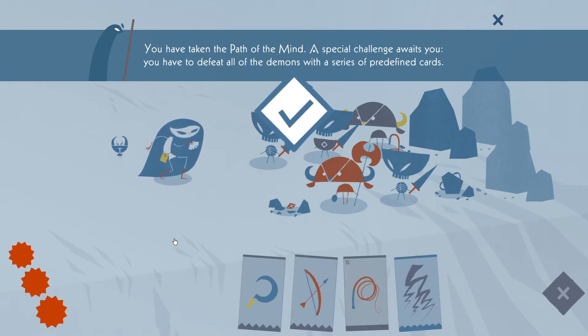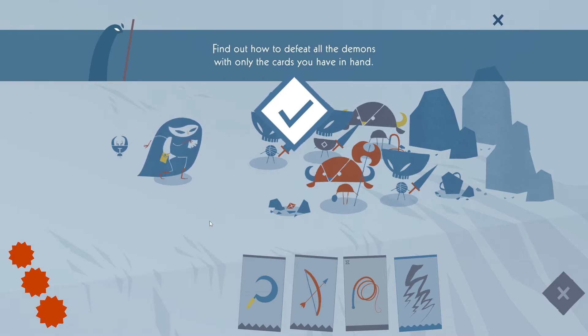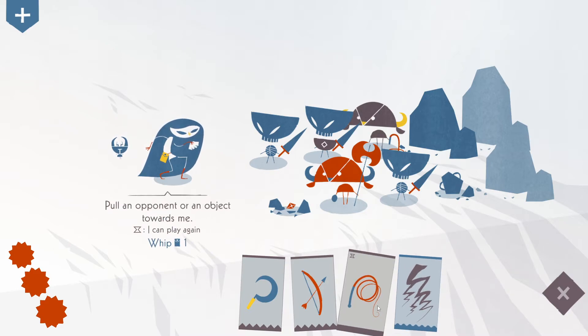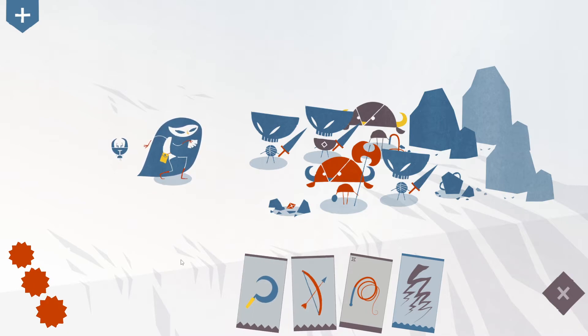Alright. You have taken the path of the mind. A special challenge awaits you. You have to defeat all of the demons with a series of predefined cards. Find out how to defeat all the demons with only the cards you have in hand. Be careful — one hit and you lose. We got a thunder, a whip, an arrow, and a steel. So we can steal from one of them. Interesting. We can get a sword or an axe, or a whip.